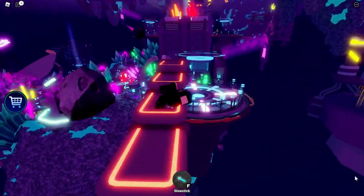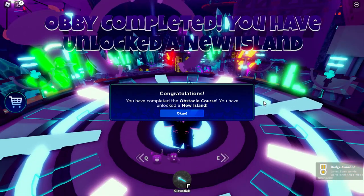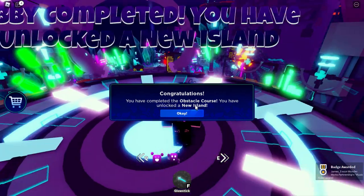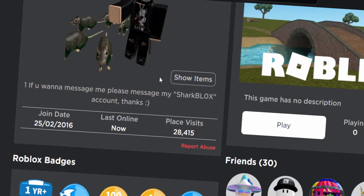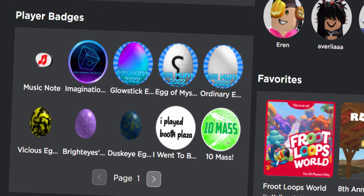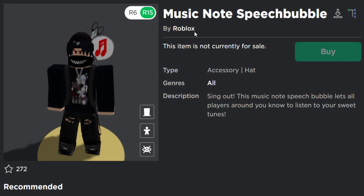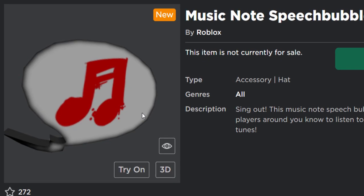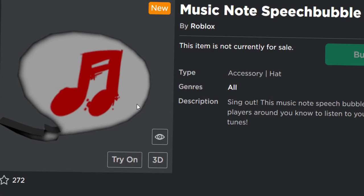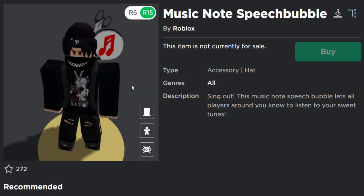I finally finished it and it said: 'Congratulations, you have completed the obstacle course — you have unlocked a new island.' On my profile the obby is now complete and I got the Music Note badge. However, the Music Note Speech Bubble isn't on my account just yet — I guess I have to wait an extra hour for it to appear, which is kind of annoying.